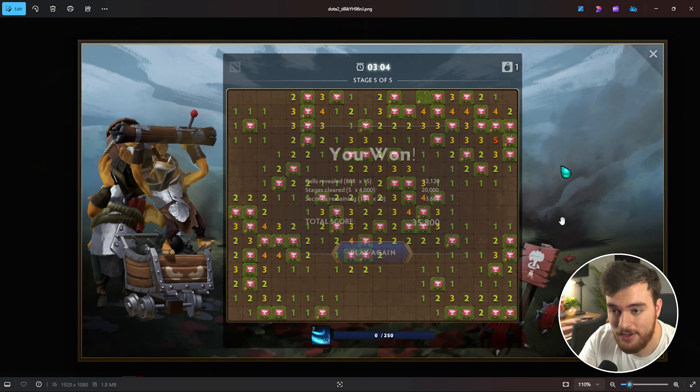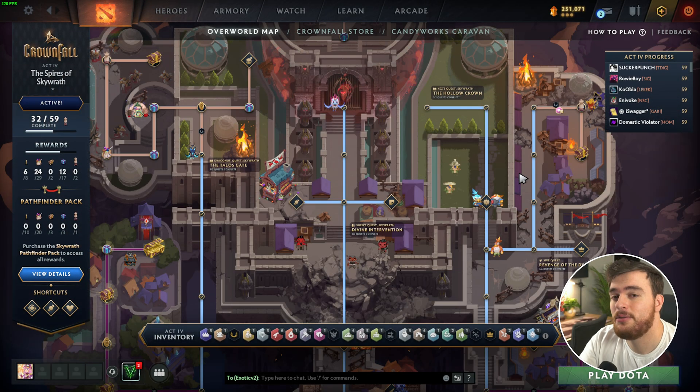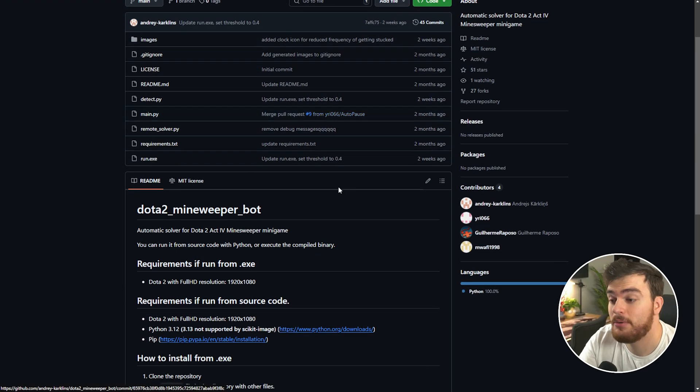This is what the last stage looked like for me — absolutely no idea how you're supposed to get here without doing anything sussy, unless you're a kind of Minesweeper genius, but we're playing Dota. If you'd like to get through this super easily, in the description down below you'll find a GitHub page.